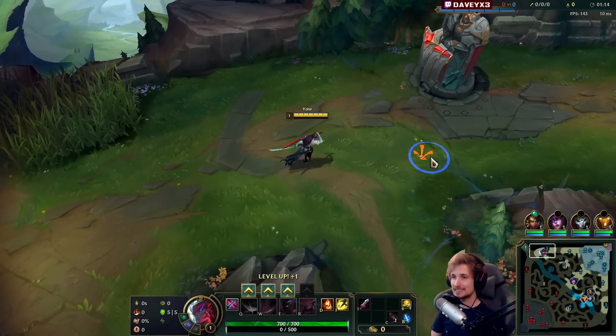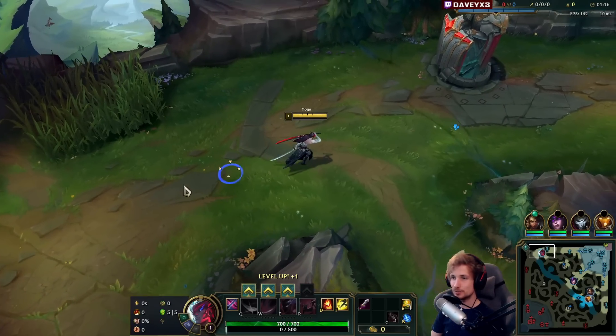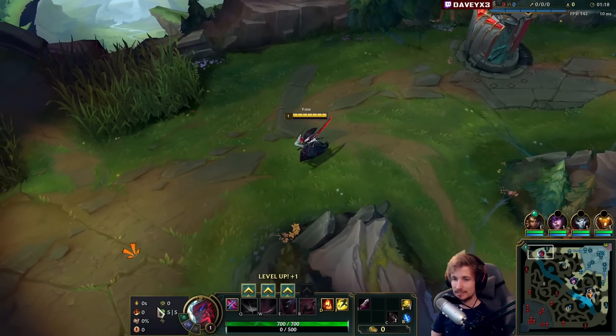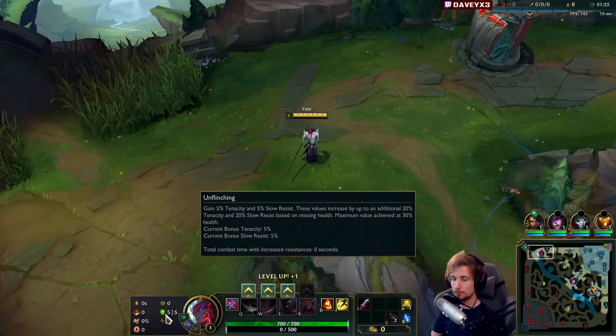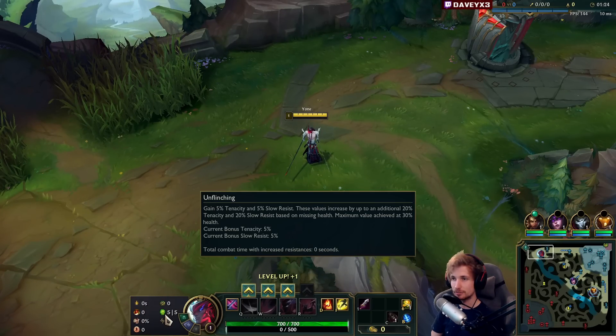Alright guys, we're playing some Yone top lane into a Cho'Gath, and what we're running in this game is Lethal Tempo, Triumph, Alacrity, Last Stand, Bone Plating, and Unflinching.